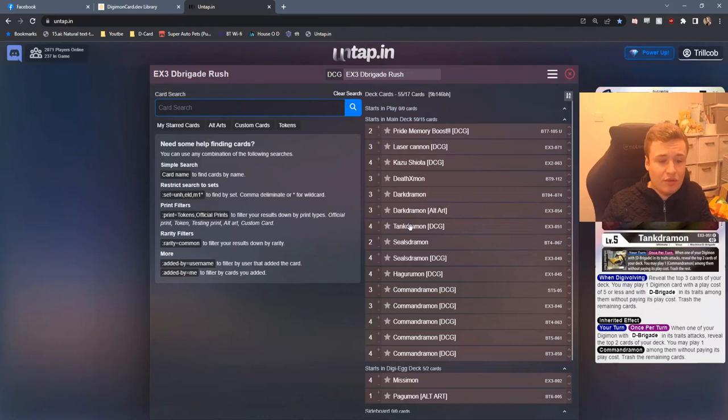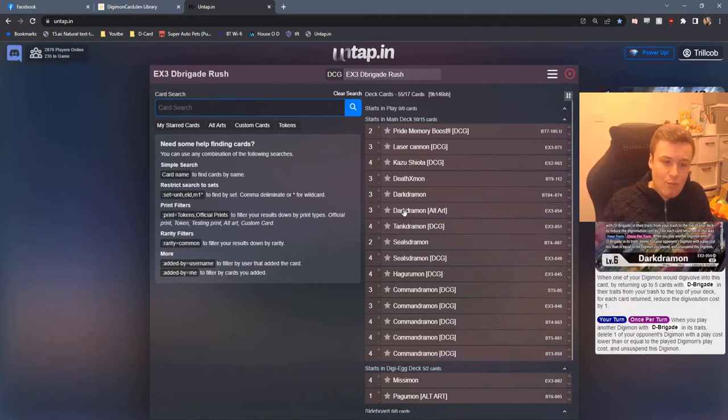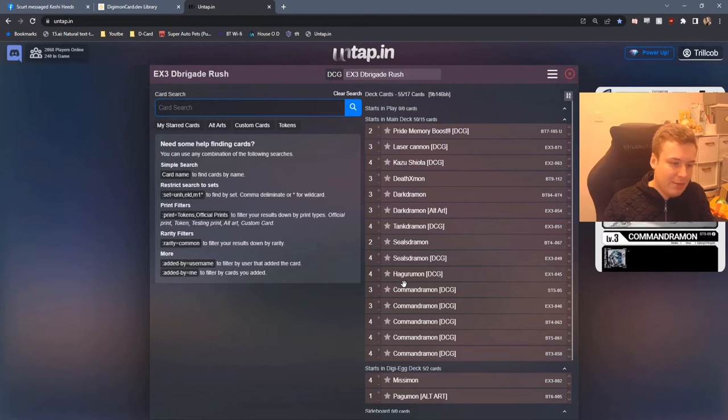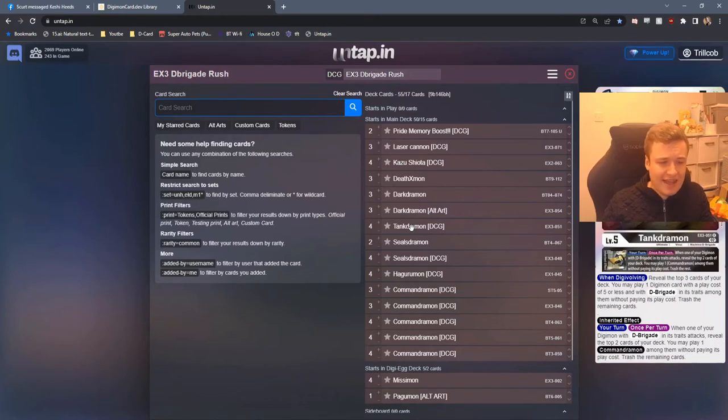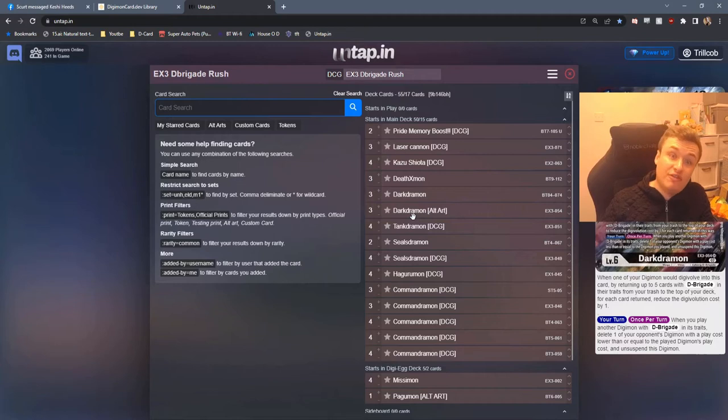New Tank Dramon: when digivolving, reveals your top 3 cards from deck, you can play a D-Brigade from there with a play cost of 5 or less and trash the remaining. There's also an Inheritable — when one of your D-Brigade Digimon attacks you can reveal the top 2 and play a Calandramon from among them. The new Dartramon: when you digivolve into it, like the old one, you can return D-Brigade from Trash to top of deck to reduce the Digivolution cost by 1 for each returned — hopefully going from a 5 to a 0 cost.